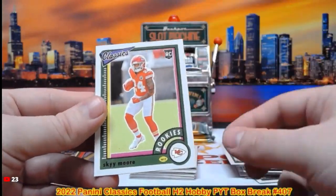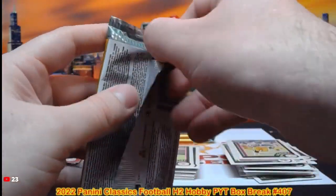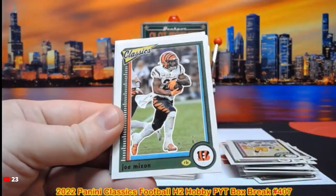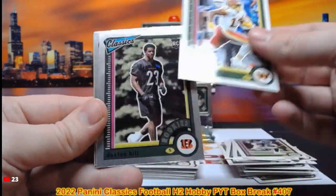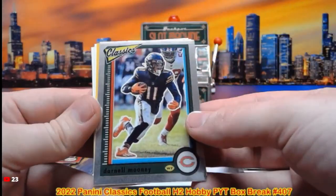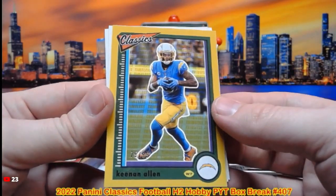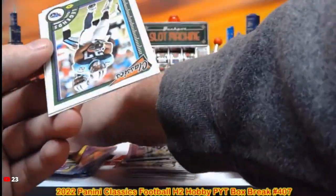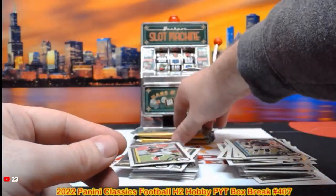Rod Woodson, Sky Moore — three packs left. Joe Moore, Terry McLaurin, Daxton Hill rookie. Then we have the Darnell Mooney for the Bears on the Optichrome out of 99. Timeless Tributes Keenan Allen — 5 out of 99 on that one, going to the Chargers. Eddie George, Damian Pierce — two packs left.